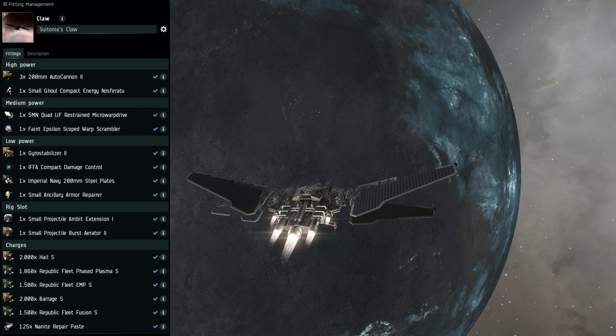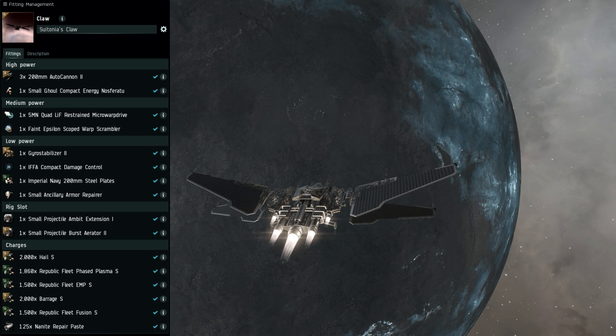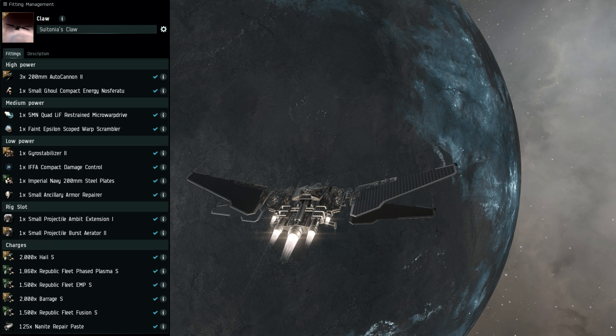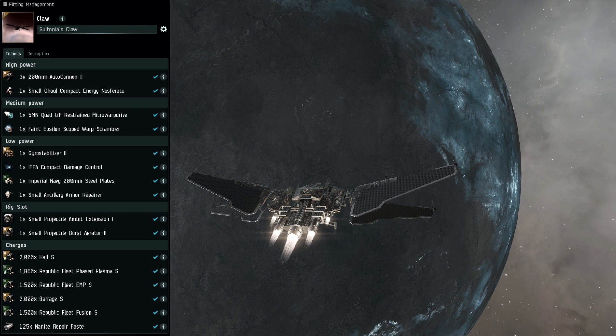I carry all of the normal ammunitions that you would carry with autocannons: hail, barrage, phase plasma, EMP, and fusion. I'd recommend carrying about 125 nanite repair paste.